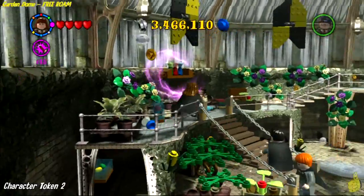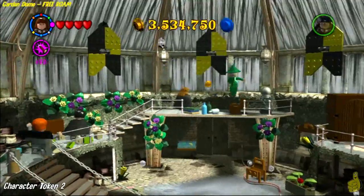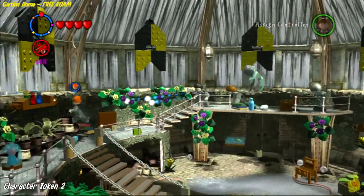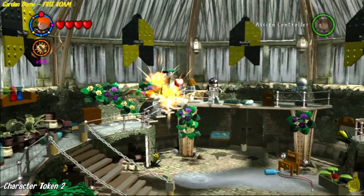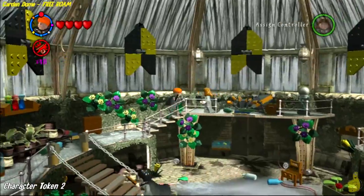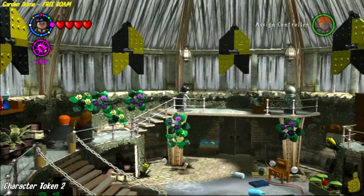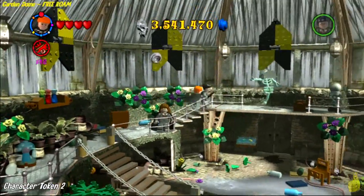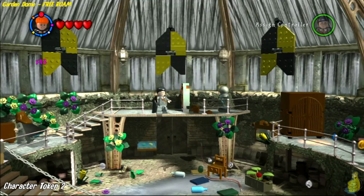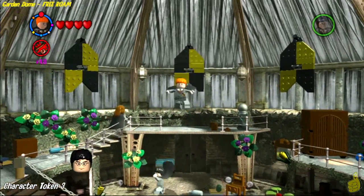We're still technically in what I call the second room, but now we've made it into that far back doorway and we are officially in the garden dome — not to be confused with your garden gnome. It's a big old dome with a garden in it. This proved to be really annoying — no matter what I did, I could not use Reducto without hitting one of my mates. After a lot of running around, I finally got it. Destroy the old bogot chest and pick up that character token.